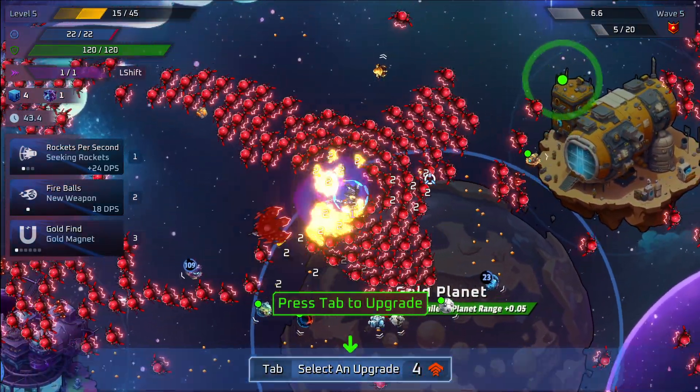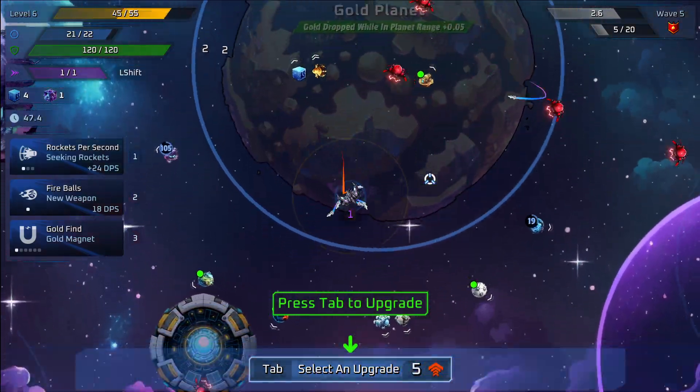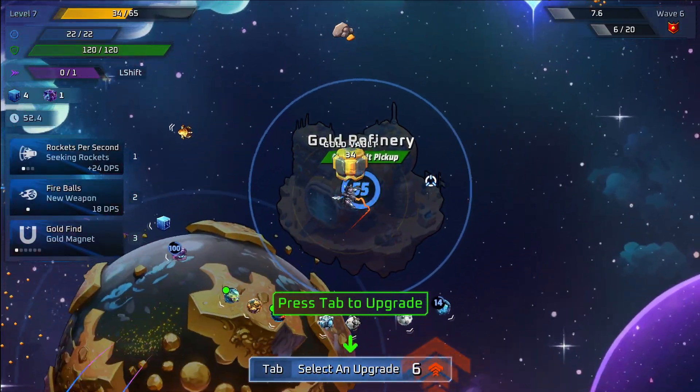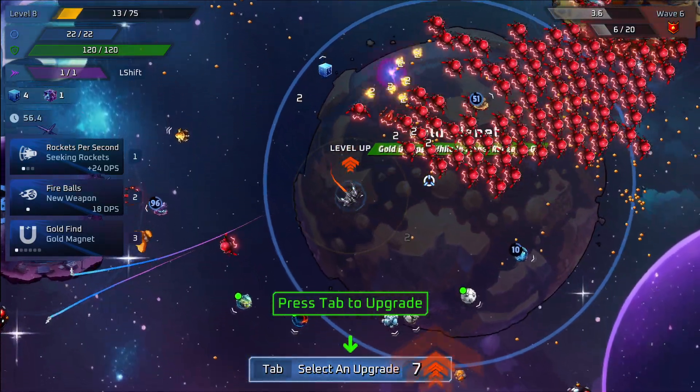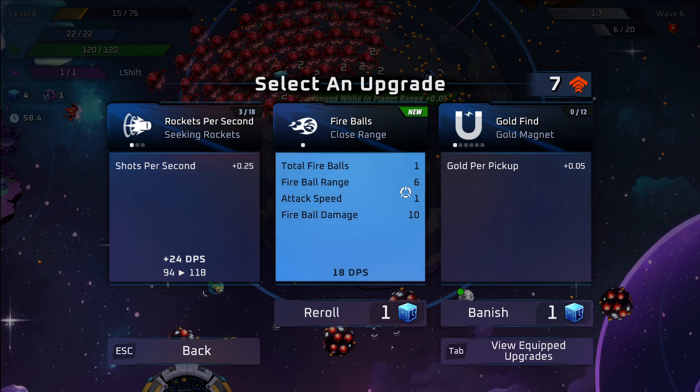Try and get over to the gold planet as fast as possible. You've got to make sure, especially early game, you don't get yourself too exposed — that can wipe you out pretty easily. You want to stick in this area because that's going to get you a lot of XP.